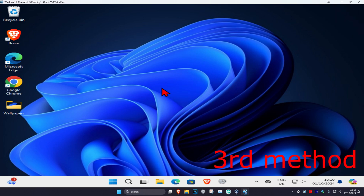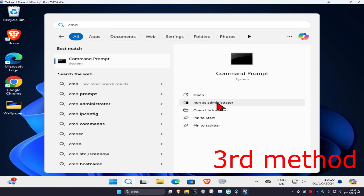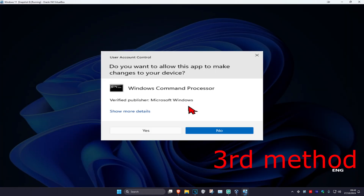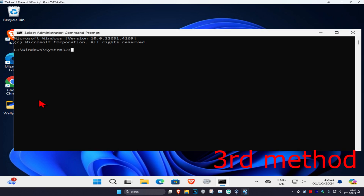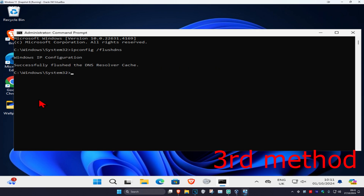For the next method, if you're on console just restart your console. If you're on PC, head over to search and type in CMD, run it as administrator, click Yes. Once you're in, type in ipconfig /flushdns and click Enter.